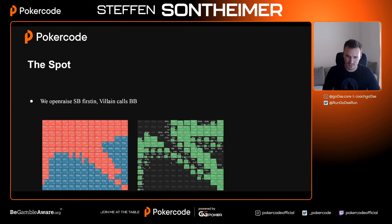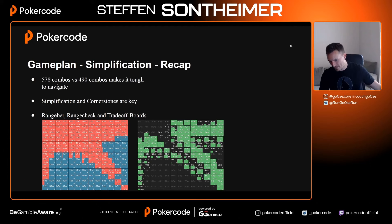We have very, very wide ranges. For tournament players this is even more interesting and more important because ranges get wider. If we include limping we get even wider ranges. I'm talking about 100 big blind with big blind ante — lots of limping, lots of checking back, very very wide ranges. The problem we're facing: small blind range is 578 combos, big blind range is 490 combos.